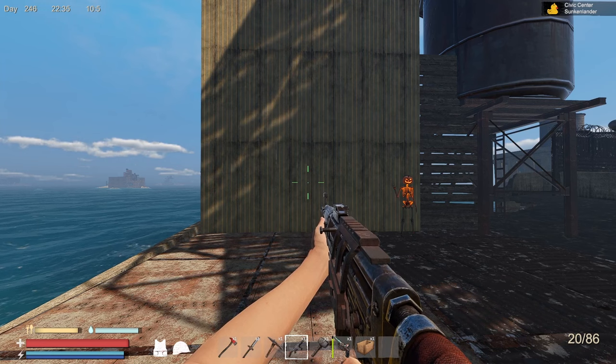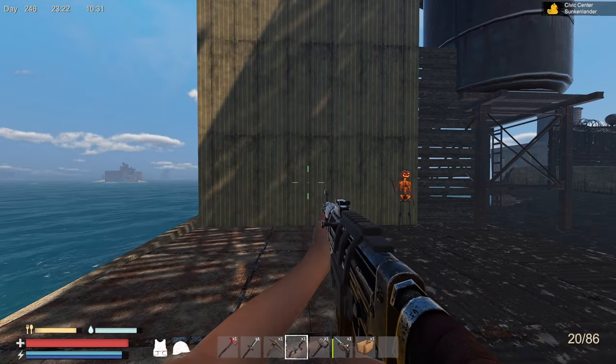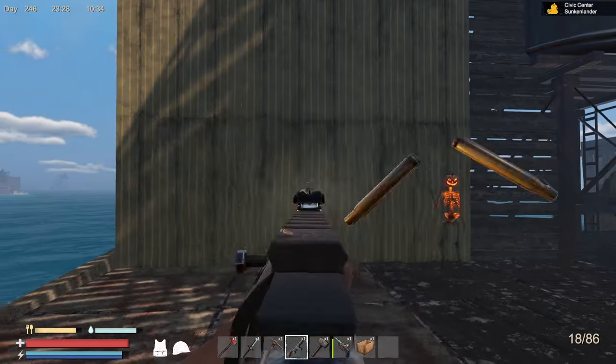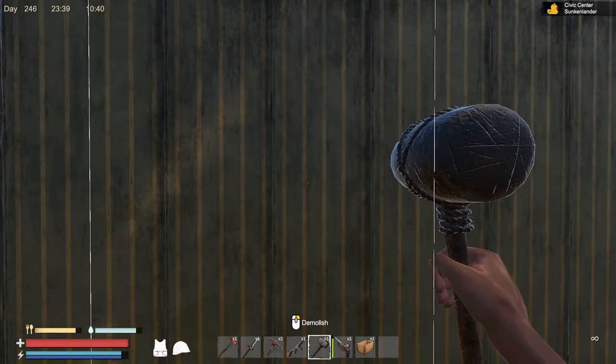Real quick, I was testing out the new gun in Sunkenland, the STG. I wanted to see the spread pattern, so instead of just building a wooden wall, I built a wooden wall with wallpaper in front of it.